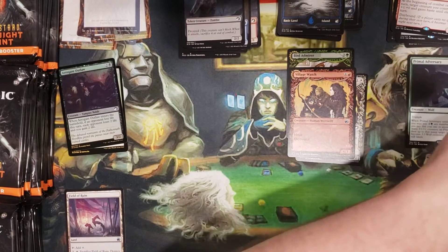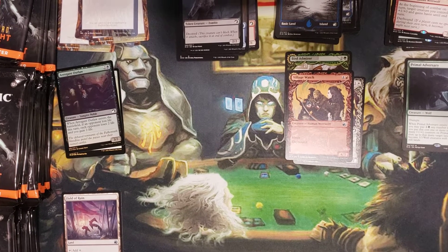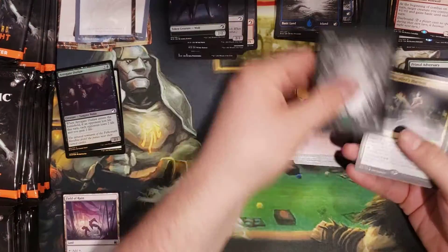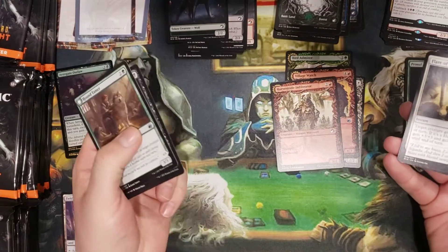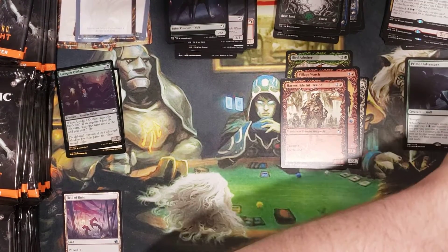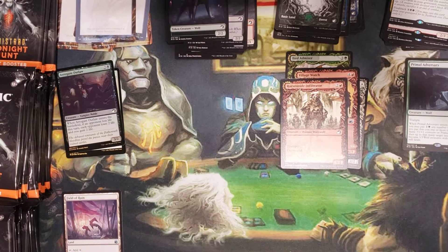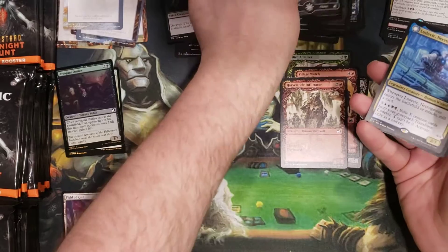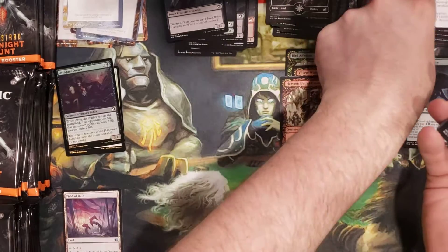Okay, no showcase there. Wolf token, Forest, Goal Caller's Harvest. Another showcase — Infiltrator. I'm going to try to get some cool stuff to open coming up. Oh, Necro Genius flip rare — pretty cool card!